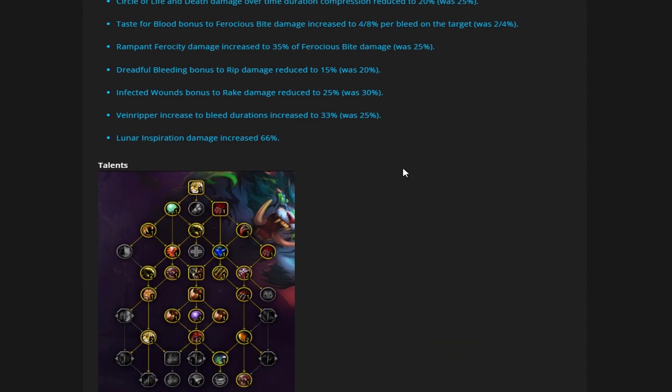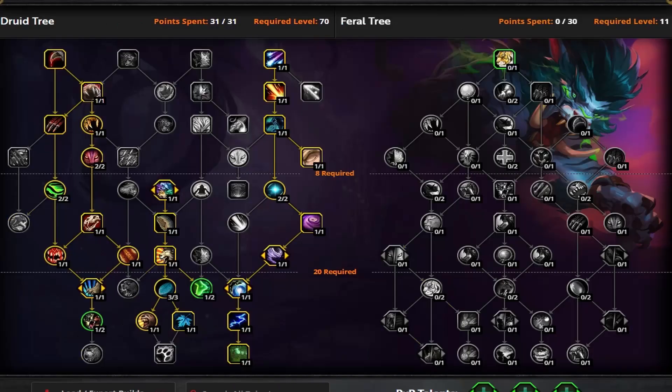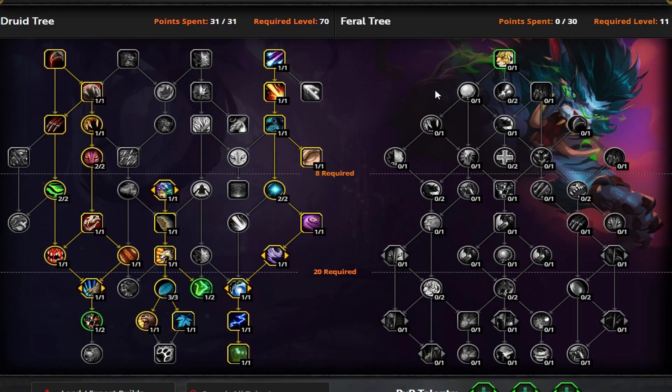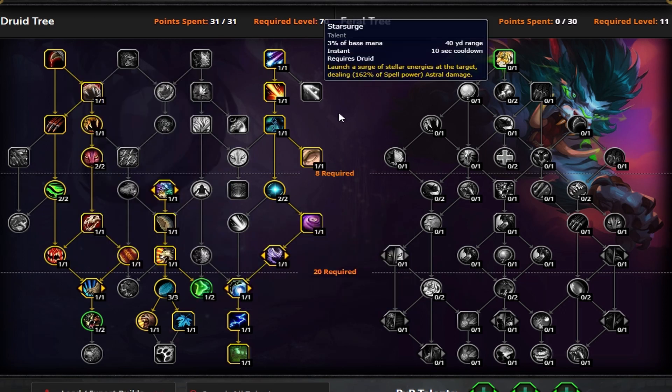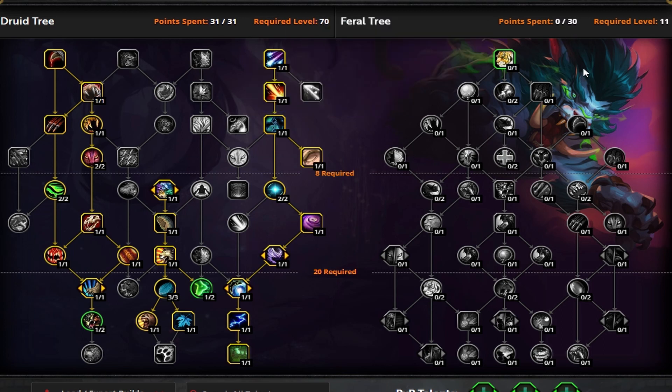Now that we've gone over all the tuning adjustments, let's jump over to the talent calculator. Starting on the Feral side, we're going to take Tiger's Fury as always. I'm going to build this as a dungeon/Mythic Plus AoE build, but we'll also talk about other builds. You're always going to take Omen of Clarity. In AoE, anything short cleave, you're taking Primal Wrath for sure. Inside dungeons, Predator is a must.